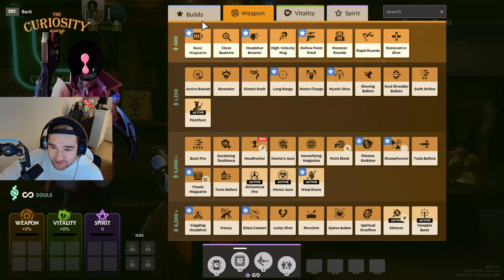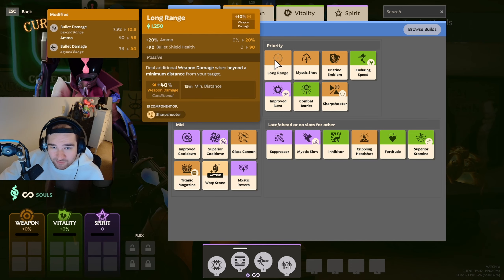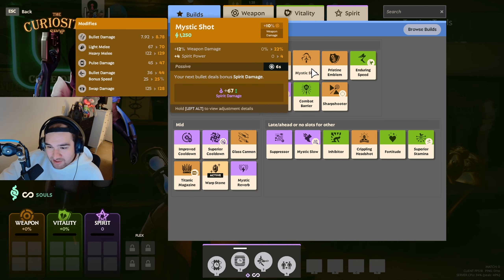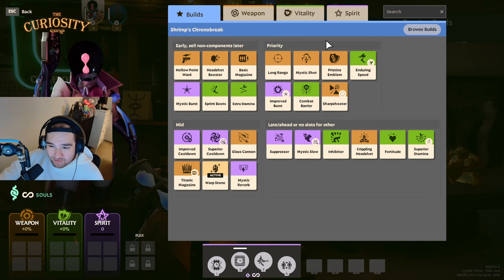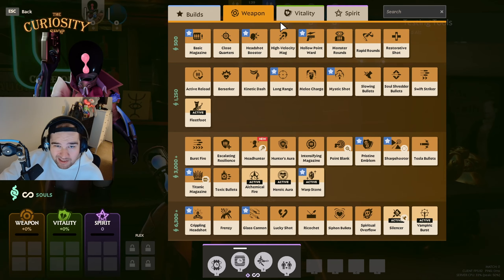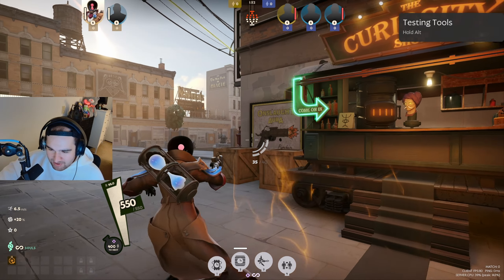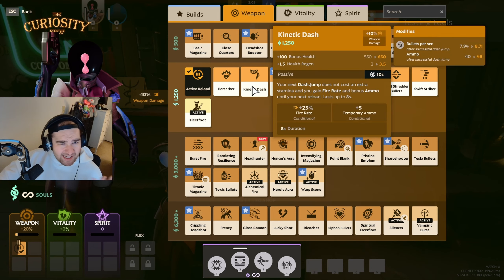Most builds are going to be running Hollow Point Ward, Headshot Booster, and Basic Magazine, along with maybe long range items for long range characters. Paradox, for example, is going to be running Mystic Shot — your next bullet deals bonus spirit damage — and Pristine Emblem, where your attacks have additional weapon damage against enemies above 50% health. Some weapon items have Active Reload, where you can reload faster than normal.